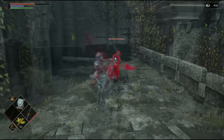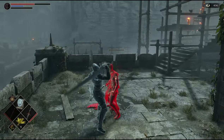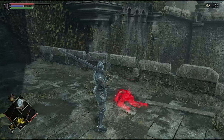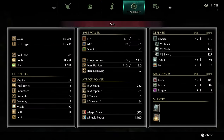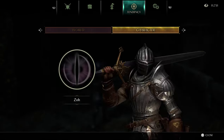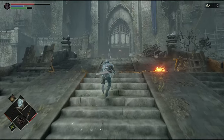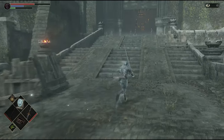After you do that, make sure you don't port back to the Nexus or fast travel between areas, because that will cause your world tendency to shift and will cancel out the primeval demon, which we need to kill to get closer to having pure white world tendency. Make sure you stay in soul form and don't switch back to body form throughout this whole process. Once you're done with this area, after killing the black phantom Miralda, you'll have to go through two areas until you reach the primeval demon.